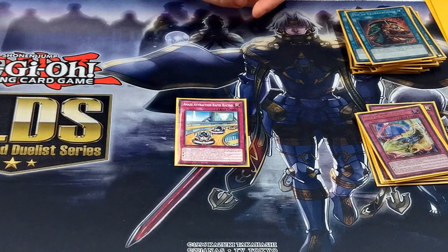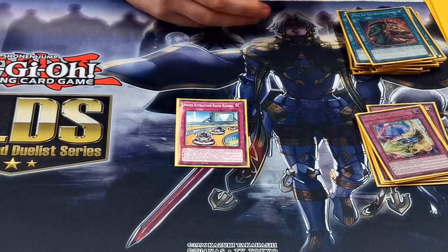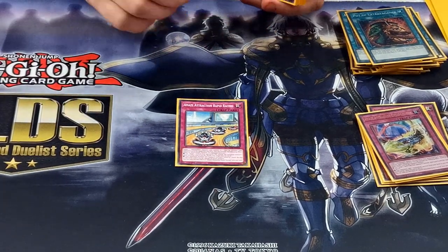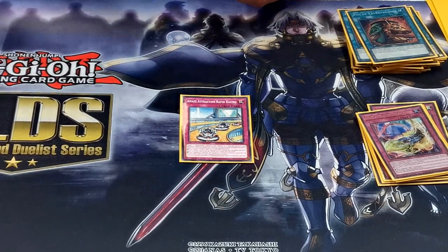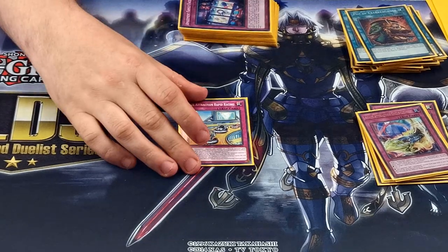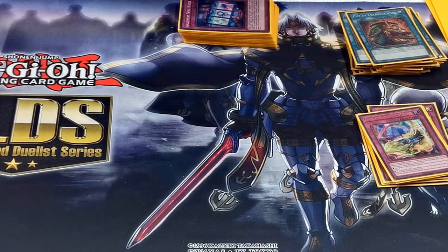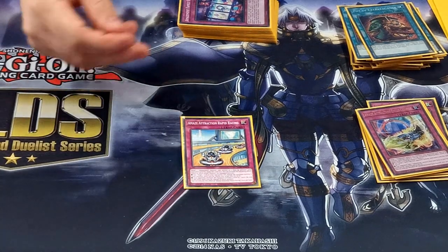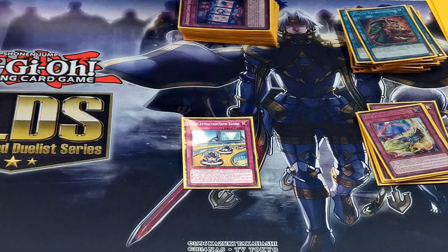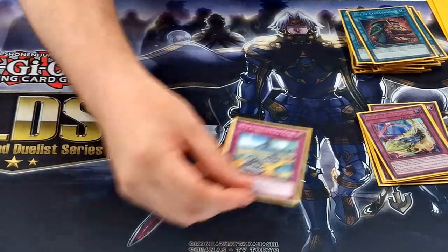One of these level-changing traps — it can change an opponent's monster's level. So if you're against Zoodiac or anything that needs to synchro summon, or if you're playing against PK Fire, you can alter their levels to cause problems. If it's attached to your card, you can target one card in your opponent's graveyard, change your monster to defense position, and shuffle that graveyard card back into the deck — so there are some useful interruptions with that.